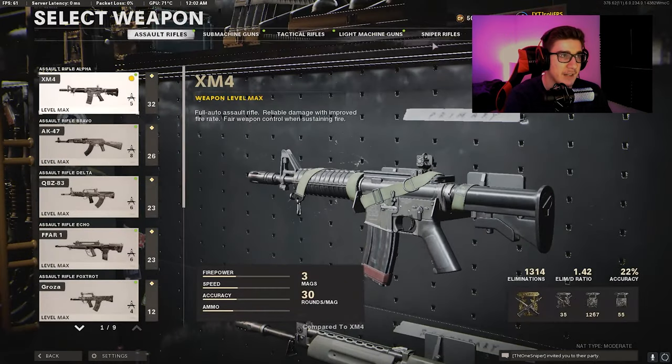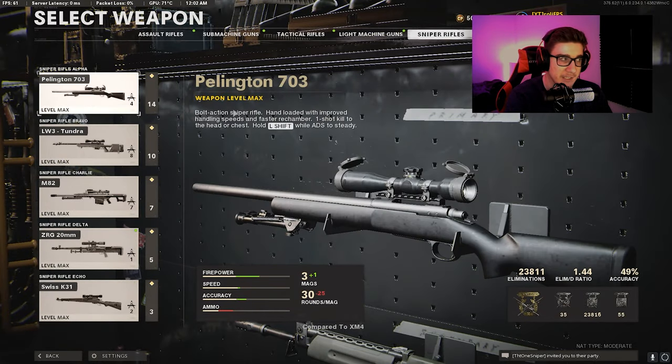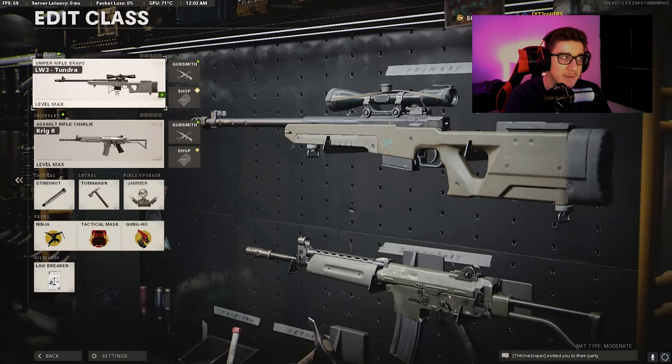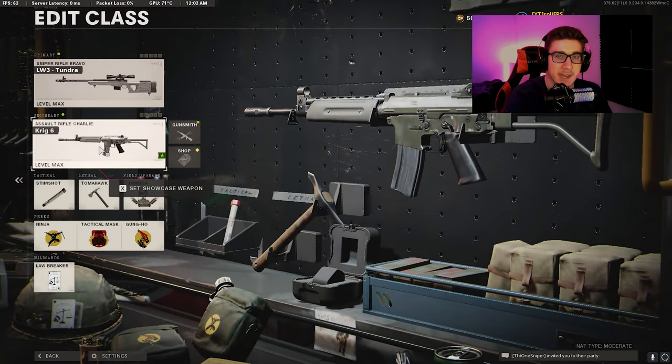Also, make sure that the primary gun is a sniper that you want to duplicate. For example, if I want to duplicate my Tundra, I pick the Tundra as my primary. Now, as secondary gun, you can pick anything you want.